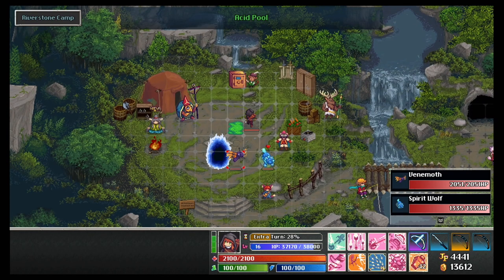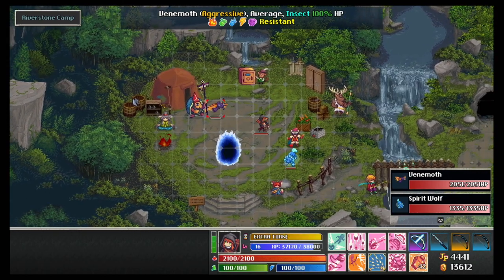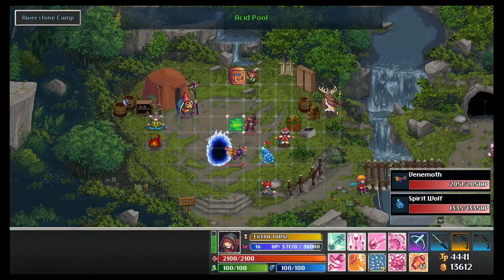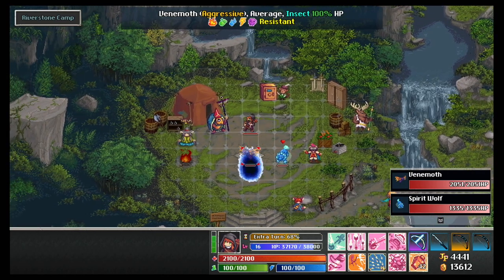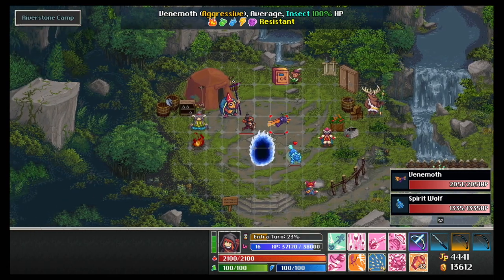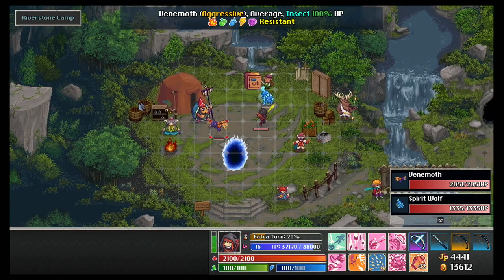Having the grid turned on is extremely helpful, especially for those just starting out or for the most precise battling. You'll know exactly how far an enemy is and you can plan routes that will many times save your life. You can also move with the directional pad. This method does not give you that prompt for movement confirmation or show you which square you're headed to. Rather, it just moves you immediately. This is great for getting around quickly, maybe while you're in town or in an area that you've already cleared.